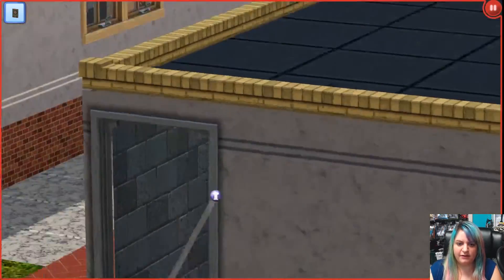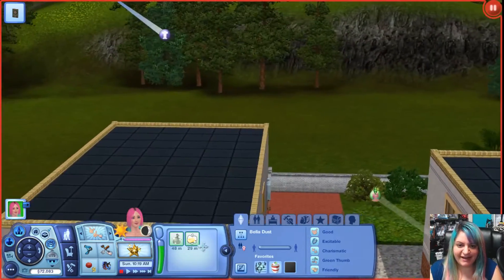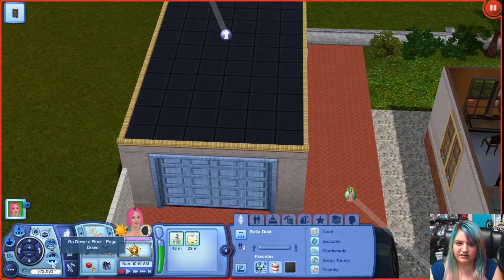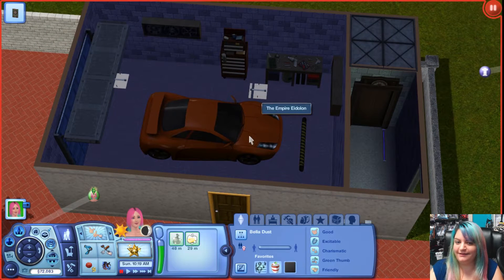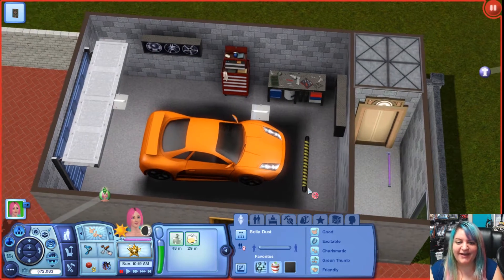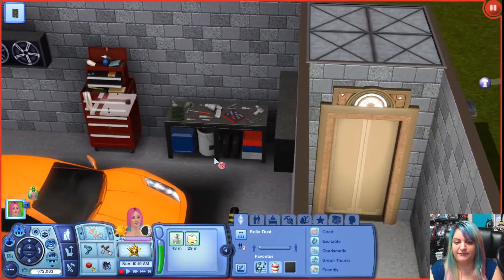I don't know if you heard that, but it is lightning and thundering here — that was really loud. That was scary. All right, let's go ahead and check out this garage — it's a good size garage. Of course, if you're building a GTA house you need some awesome cars. It looks like we have the Empire Eldalon. It's dark in here, I should probably turn the lights on — I always forget to do that. Much better! I love this orange sports car. We have some little tools and things from the Fast Lane stuff pack.